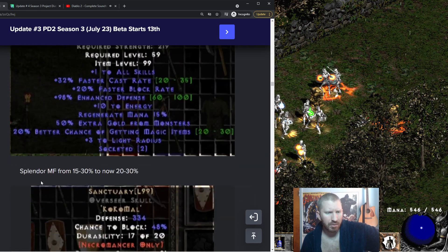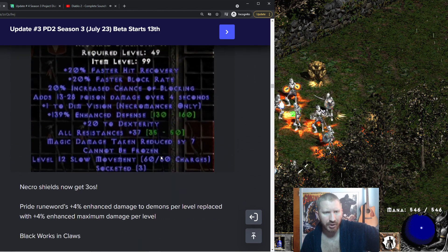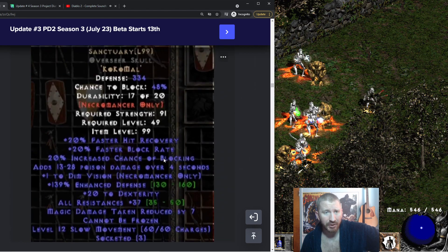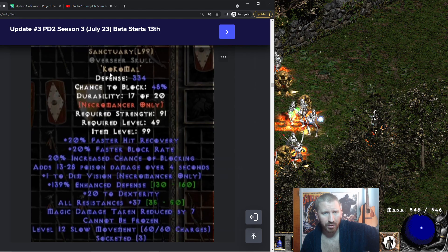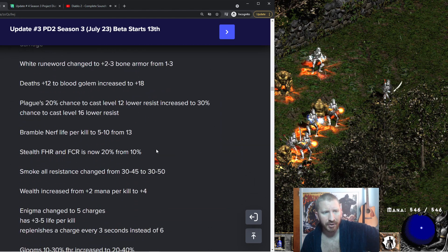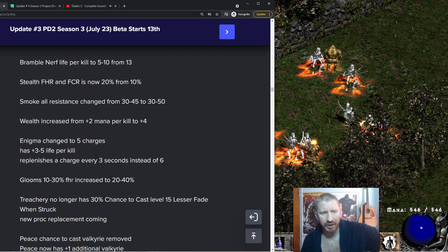Sanctuary — Necro Shields can now get 3 sockets, apparently. So you can make Sanctuary in a Necro Shield, which is pretty wild. There are a bunch of other patch notes as well — this is a lot of changes.